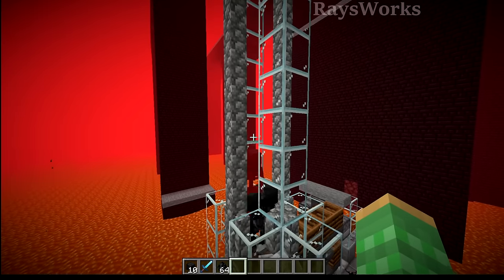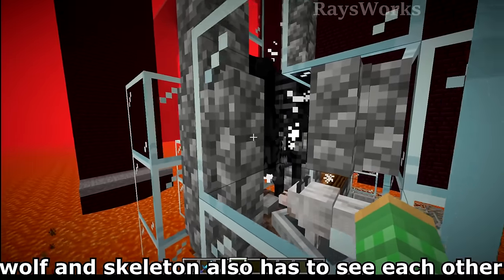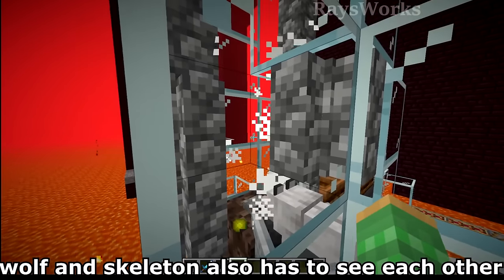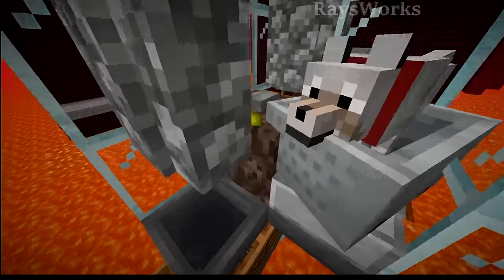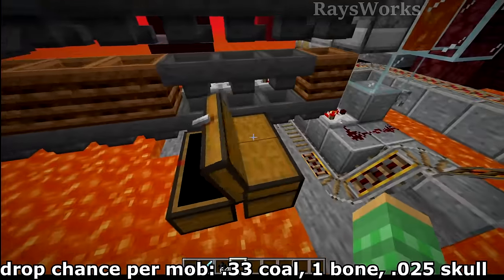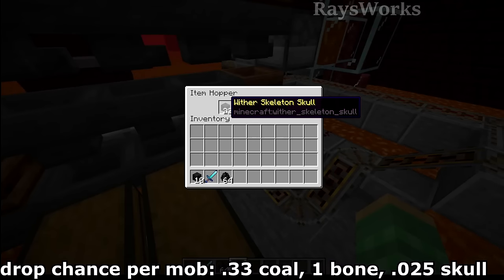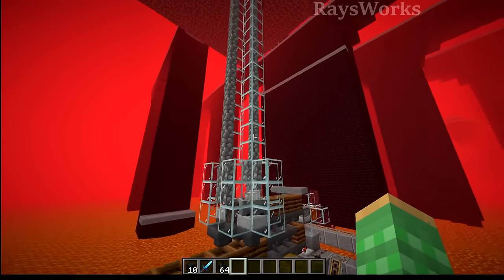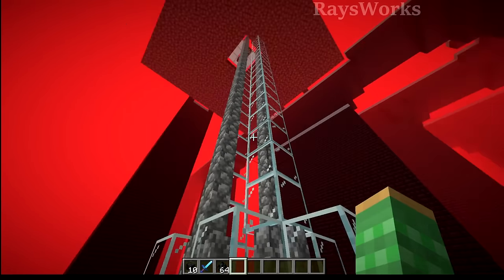The wither skeletons fall far enough that by the time they hit the bottom they have very little health remaining. So when the dog attacks them, it instantly kills them before they can attack back. Since it's my tamed dog doing the killing, we get the loot — coal and bones — plus the rare chance of wither skeleton skulls, all without the player needing to be present.